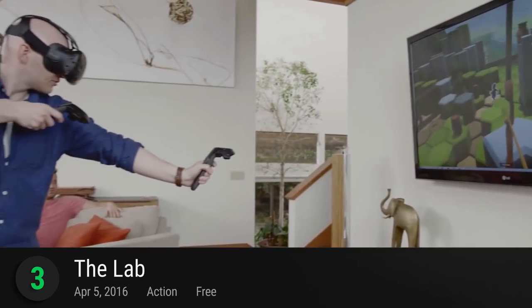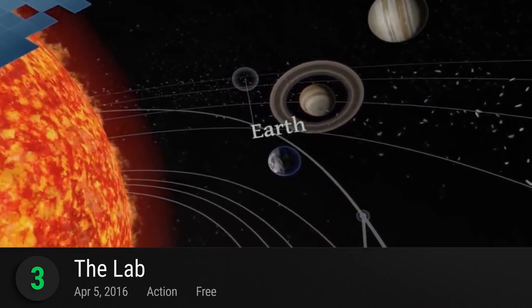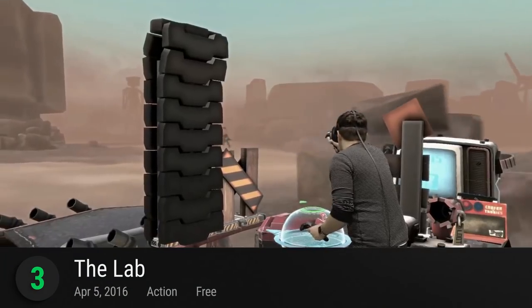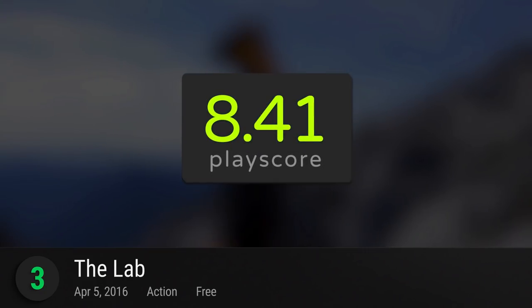Pick up a slingshot, try your hand at archery or robotics, explore the medical world or outer space, and maybe even go on a holiday. Experience the power and potential of virtual reality as you step into The Lab, with a playscore of 8.41.